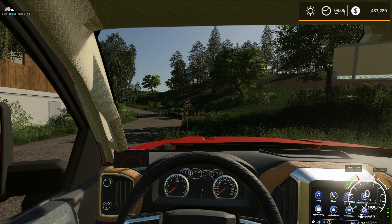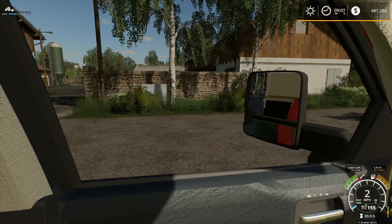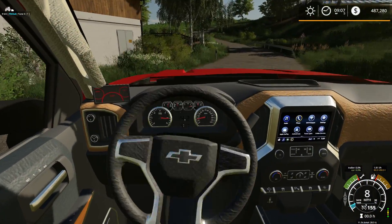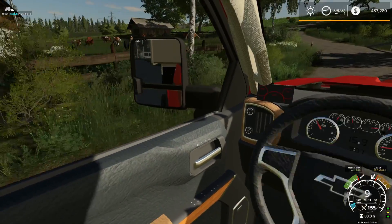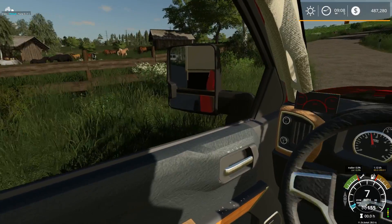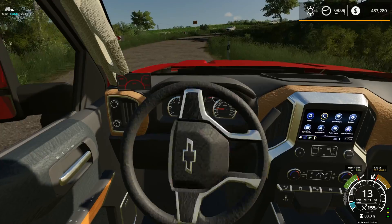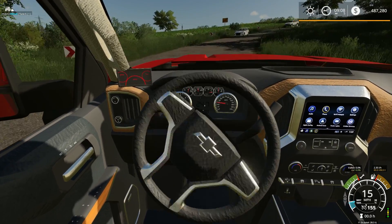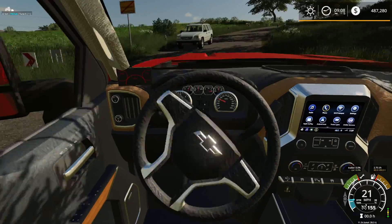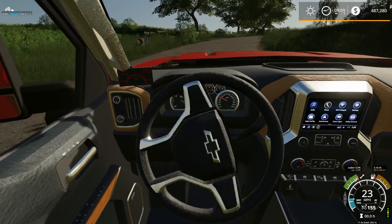It's going to add a whole bunch of new things - hopefully you guys enjoy it. Right now we are in the Chevy, going to the main farm. Let's make sure we don't get hit on the way out. Look at that - those aren't static horses, those aren't my horses either. They're animated horses and animals on this map. Let's get to the farm if I can make it up this hill.